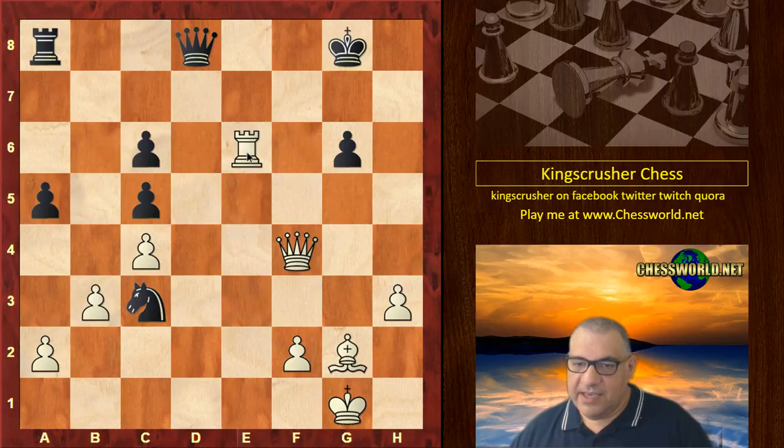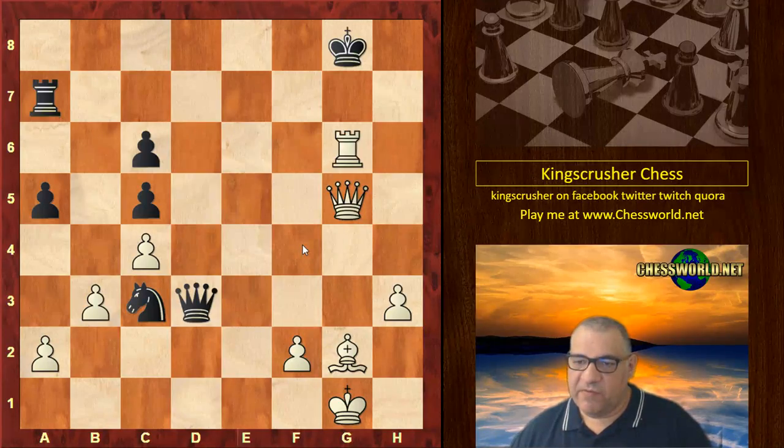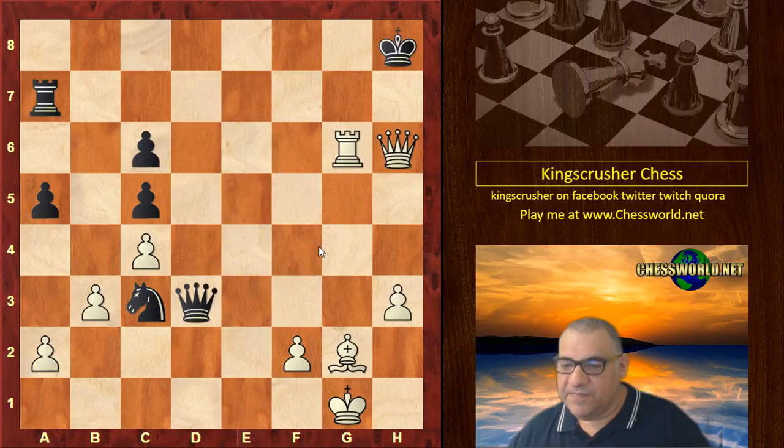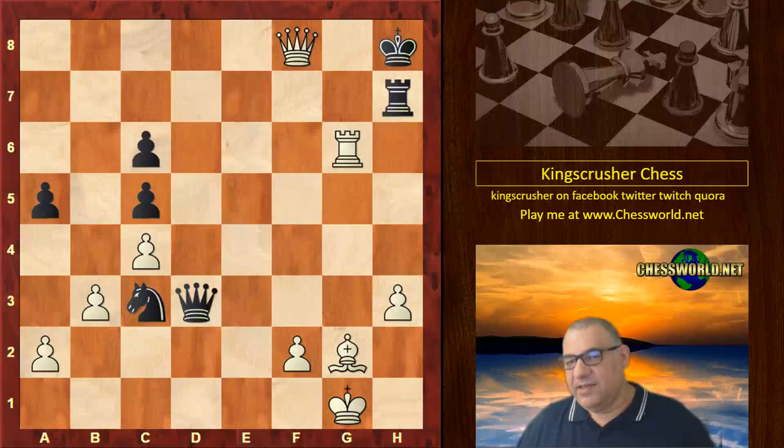Re6 hitting pawns on both sides of the board. Magnus doesn't even want a pawn — he goes directly for Black's King with Qg5. Ra7 desperately trying to defend. But after Rook takes g6, Kh8, Qh6 — it's over, it's totally over. Black resigns. If he plays on, Qf8 check is mating.